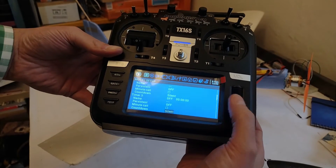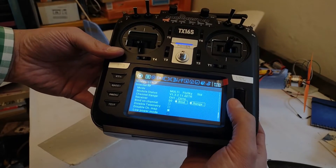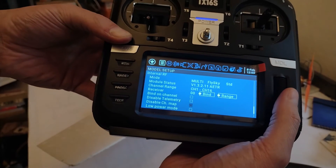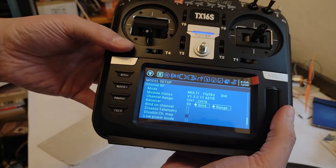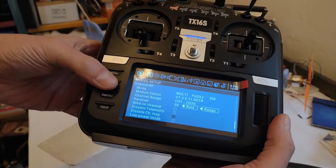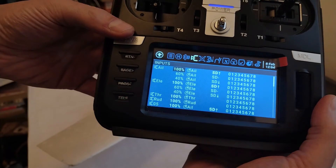What I managed to figure out — I found it from another video — is that there's a button called 'Disable Channel Mapping.' It stops the radio from forcing the default configuration of aileron, elevator, throttle, and rudder. Once I enabled that option, all the configuration I had done actually started to work.